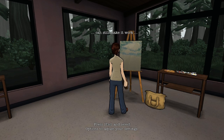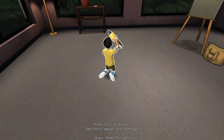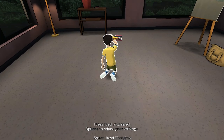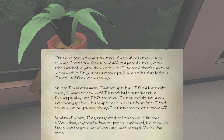Hey mommy, can still make it work. Tommy says: me and daddy can play Racing Roger. To choose this character's outcome, find the object in blue text and select it. You can continue exploring the house if you'd like to discover what other characters want to do. So he wants to play Racing Roger.